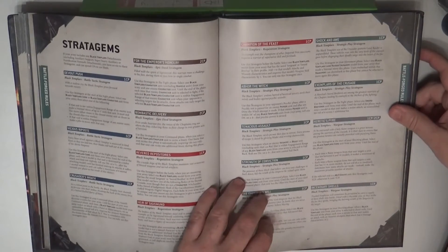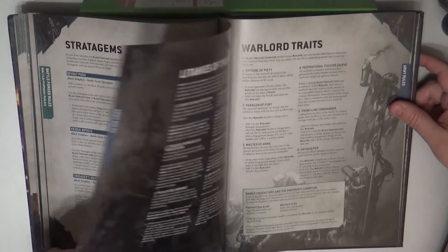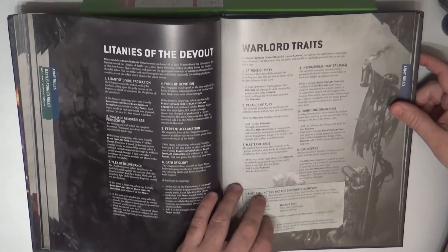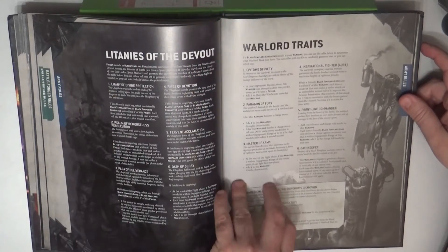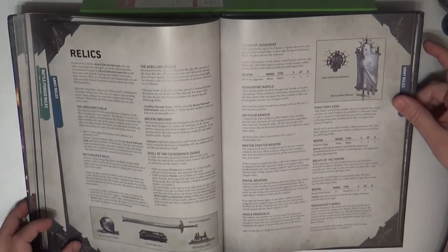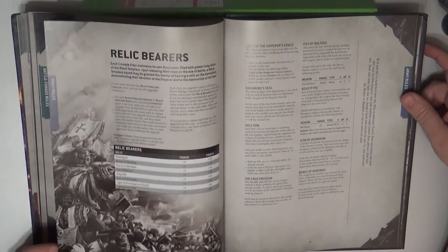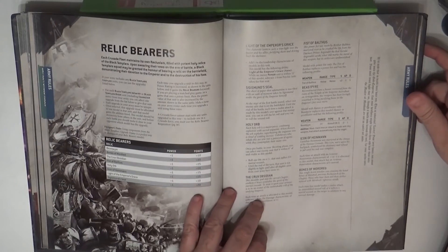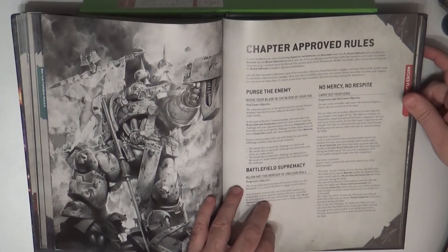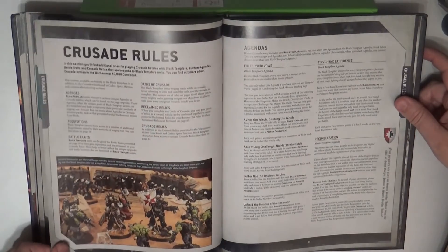So you win this benefit but also have a drawback — it's quite interesting. We have the stratagems here, and remember these stack with the Space Marine stratagems. We have the litanies, warlord traits. Of course they will not have psychic powers because they don't have psykers in the Black Templars. Then we have the different relics and the relic bearers.